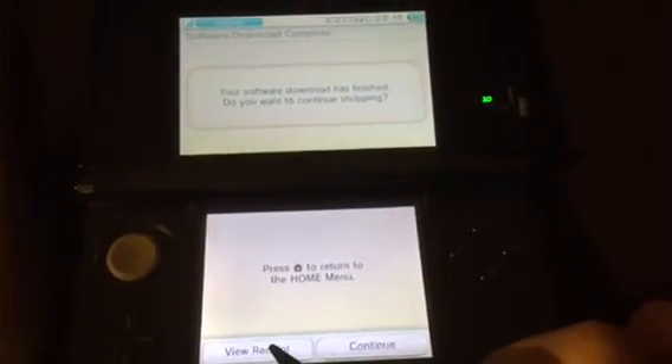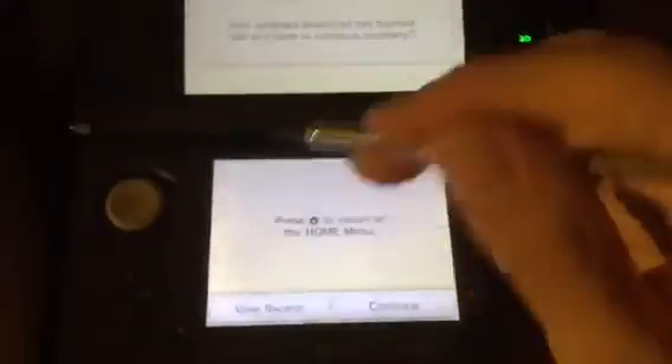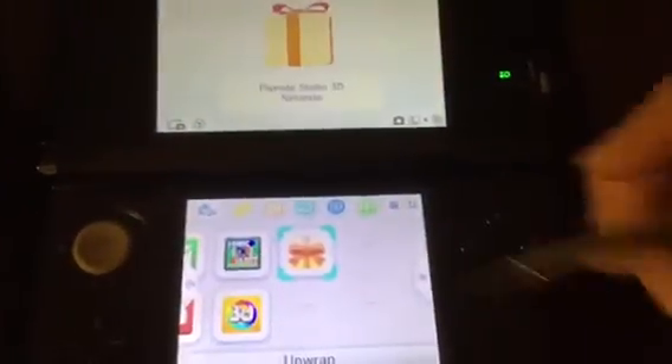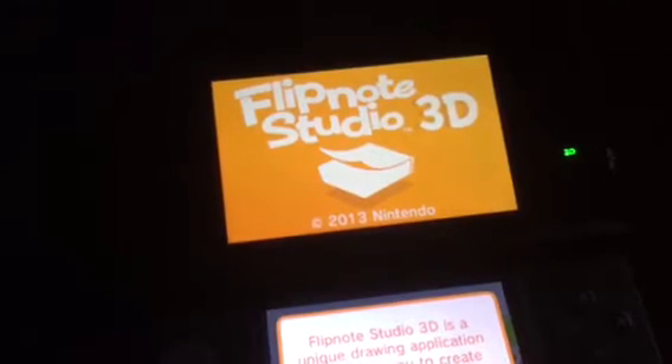All right, I finally have it! Let me close this. Here it goes — let me turn off the lights. Oh, I finally got it — let's open it up! Oh my god, I can't believe this. I'm so excited. 'Welcome to Flipnote Studio 3D.' Next — 'Flipnote Studio 3D is a unique drawing application that allows you to create animated flip books.' Now let's learn more.